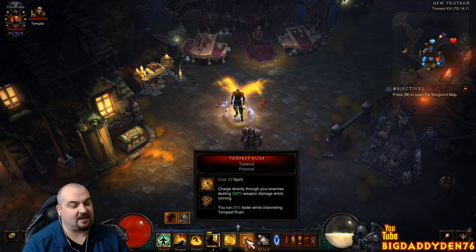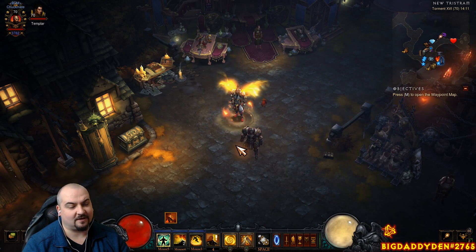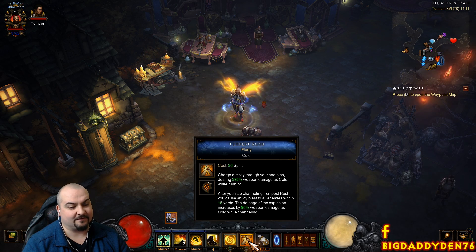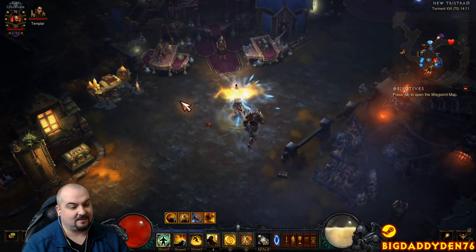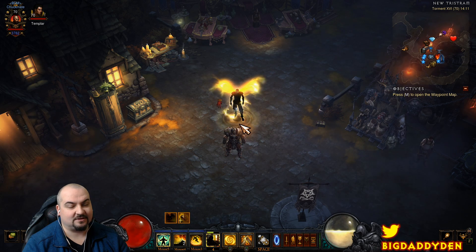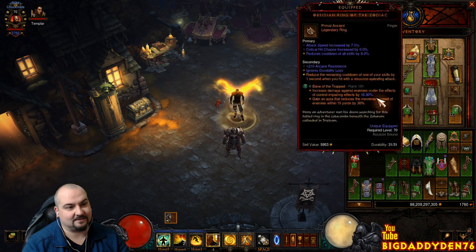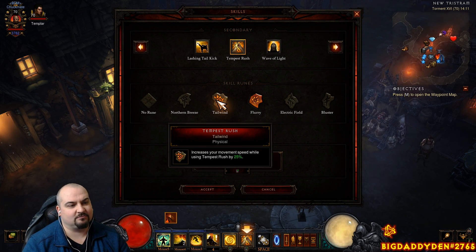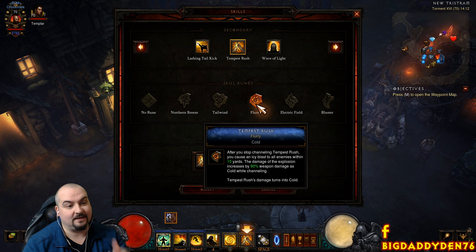But if you're doing GRs where you're not one-shotting Elite packs, I did a lot of testing between Tailwind and Flurry and I always end up going back to Flurry. With Flurry, you charge up stacks while channeling Tempest Rush — the damage of the explosion is increased by 90% of weapon damage while cold per stack, and it goes up to 100 stacks. When you release, it pops and just destroys everything in the path. You can run into Elites, they get auto-frozen, it procs your bracers, then you let go right-click and they insta-kill. So it depends what GR depth you're doing — for really low-tier speeds where everything one-shots, Tailwind helps more. For slightly deeper GRs where you need to one-shot packs, Flurry is fantastic. Personally I prefer Flurry.